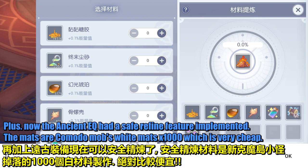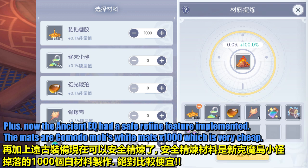Now the ancient equipment has a safe refine feature implemented. The materials are 1000 Komodo mobs white materials, which is very cheap.